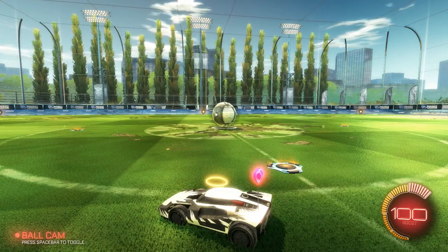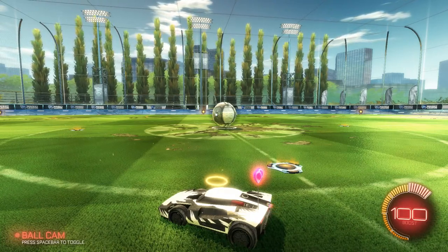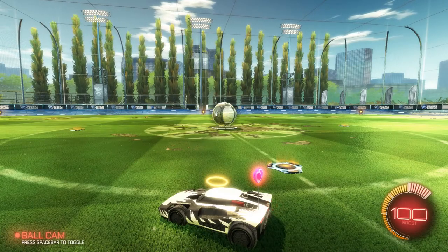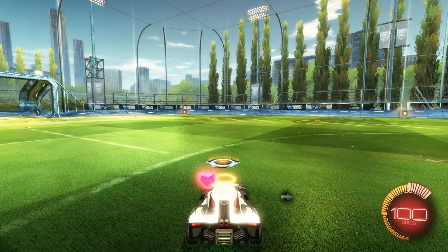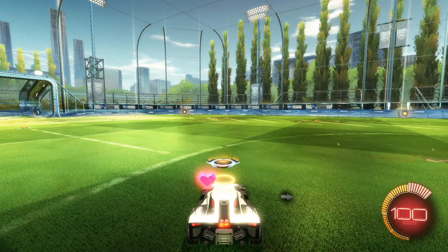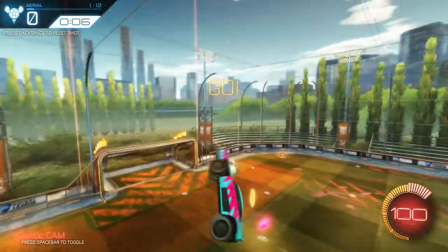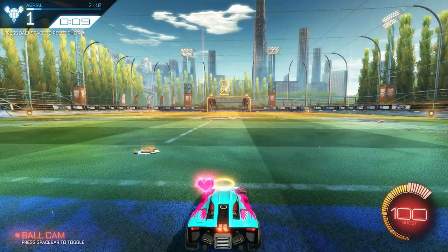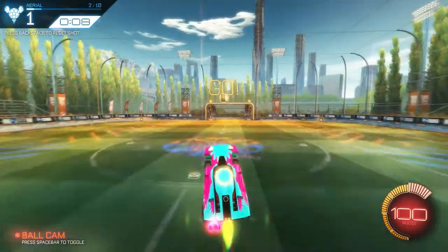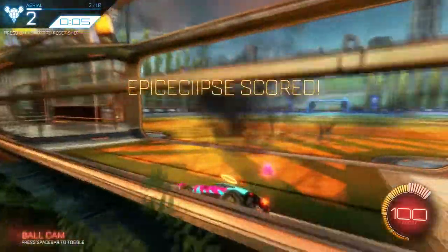Another very useful aerial trick is actually using your wheels. It's not always a good thing to use your wheels, but I'll show you an example of why you should use them sometimes. If you use the front of your car, you see the ball kind of goes off hard. A lot of people will be expecting that. But if you go up for the ball and just hit it with your wheels, the ball will come off your car a lot slower.